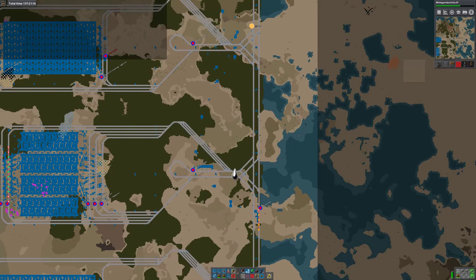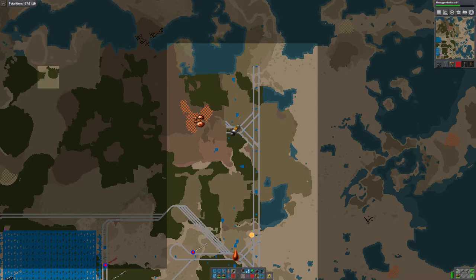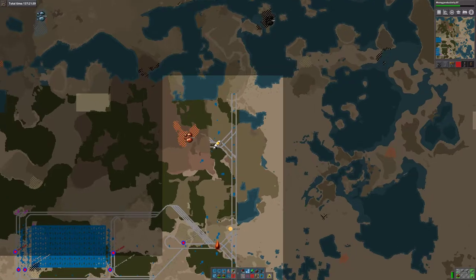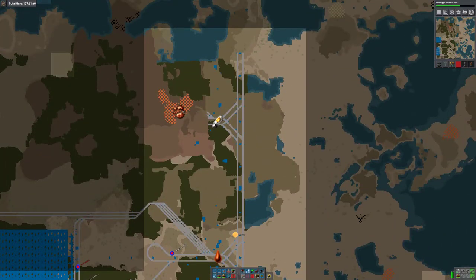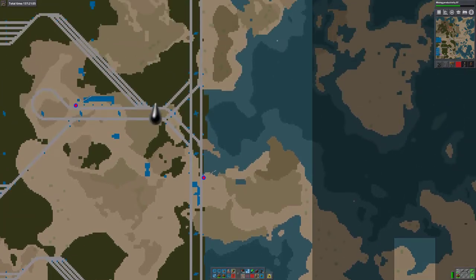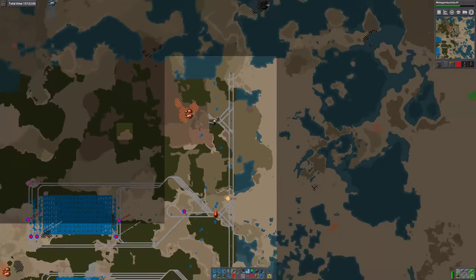So we have refinery, light oil cracking, and this is heavy oil cracking. This spur here, which we landfilled, is going to be rocket fuel. The rocket fuel takes in light oil — I think it's light oil that has the bonus. The light oil never really escapes to go anywhere else, so some of the light oil from the refinery will go down to light oil cracking, but some will go up here and be turned into solid fuel and then into rocket fuel. I don't need to build that right now.